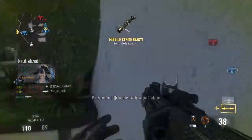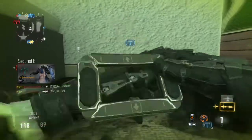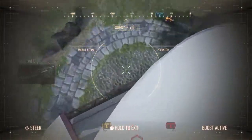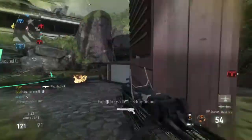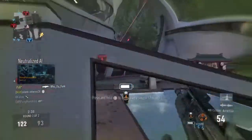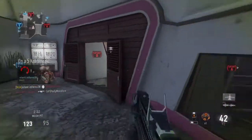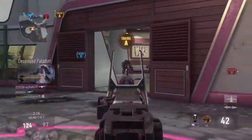Paladin operation. Missile strikes on standby. Charlie secure. Paladin requesting support, losing Alpha. Friendly missile strikes inbound. Enemy B-bound. We lost A, we lost Alpha. A secure.